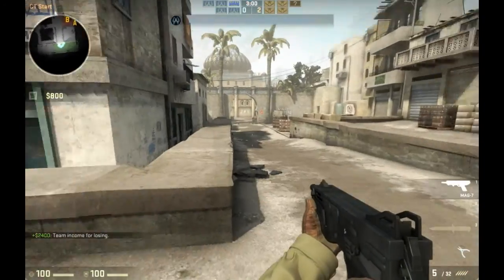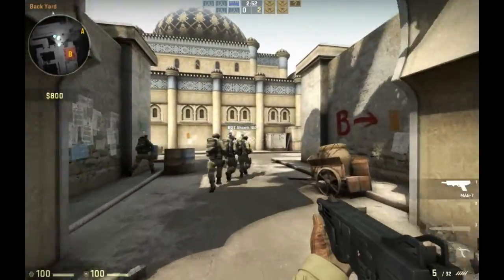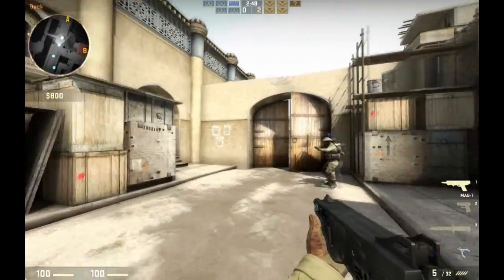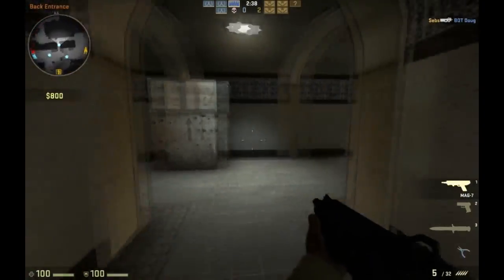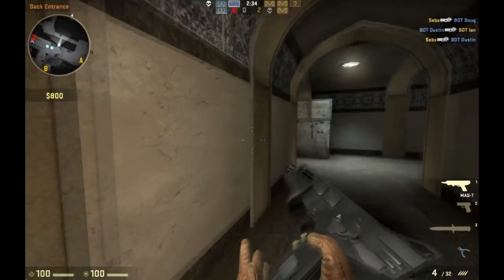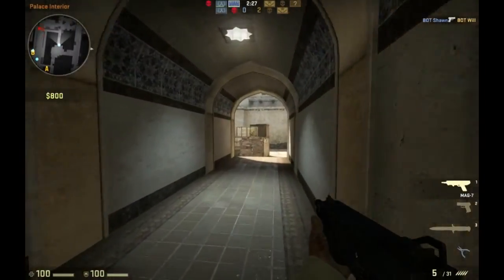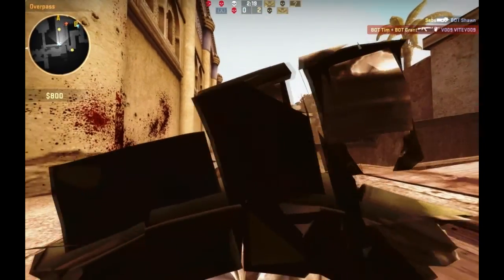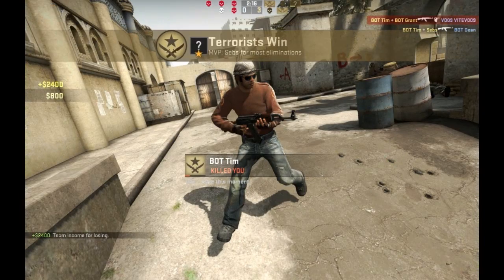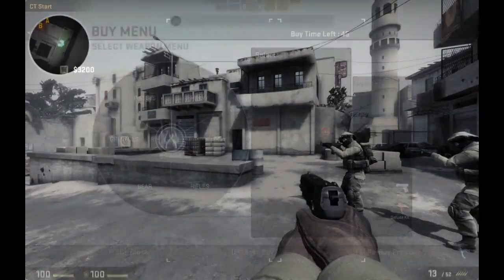The Mag-7 is basically the equivalent of the sawed-off on the terrorist force. Each team has a different set of weapons, and also some of the same weapons — they basically act in the same way with some slight differences. If you hear a flashbang, turn around so it won't affect you as much. Always check your mini-map: I can see three enemies to my left below me. The Nova would have taken them out at longer range, but this gun has a much faster firing rate, making it better for closer quarters.